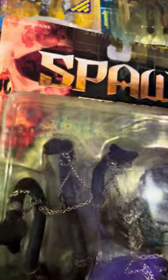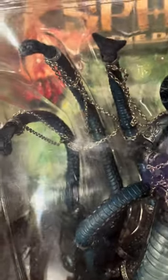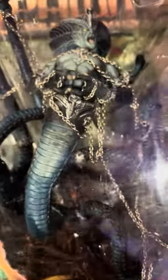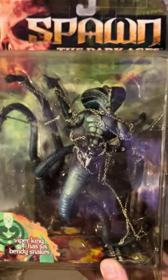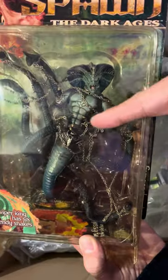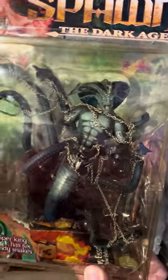Oh my god, this is the Viper King! Look at the little faces on the card, kind of cute. And you see these snake heads — they're so angry, 'we're going to kill you.' The chains are not rigid plastic, they're like actual chains. What are you doing McFarland, you mad man! Viper King, Spawn Dark Ages — he has six bendy snakes, they all bend! That's actually pretty significant — bendy stuff is always the first to break.